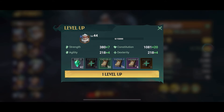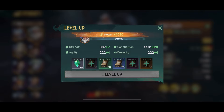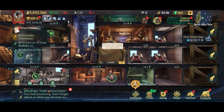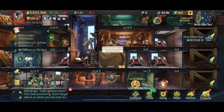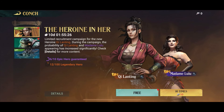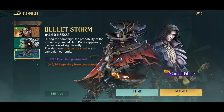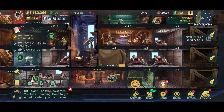Heroes are probably one of the easiest ways to improve your chance of beating other players, especially in PvP, because some heroes are very strong and some hero combinations are extremely strong. Spending money to draw heroes in the lottery is probably one of the most efficient ways to get ahead in this game.